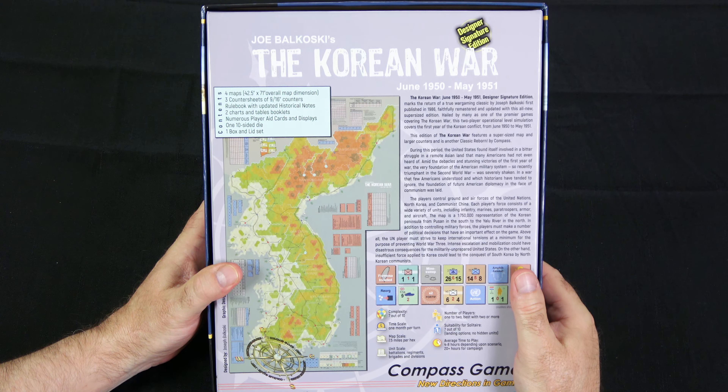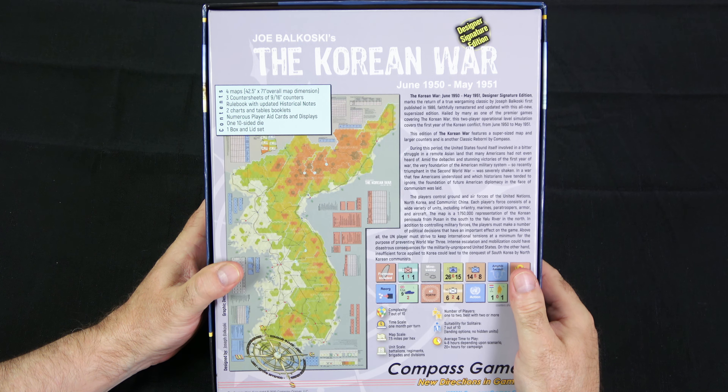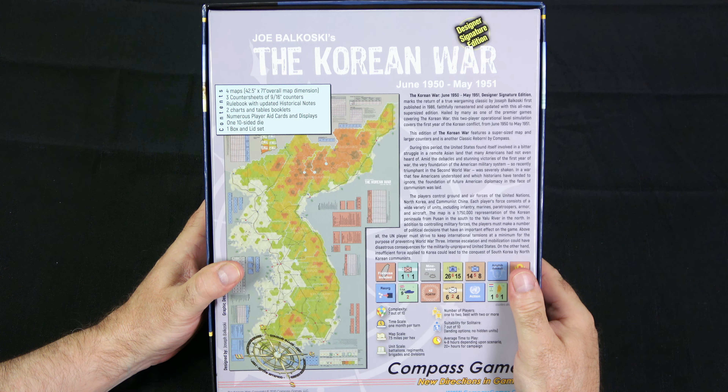The contents include four maps with an overall dimension of 42.5 by 71 inches, three counter sheets, a rulebook, two charts and tables booklets, numerous player aids and displays, and one 10-sided die. The game is rated a complexity of 7 out of 10. Timescale is one month per turn. Map scale is 7.5 miles per hex. Unit scale is battalions, regiments, brigades, and divisions. It is listed for two players, best at two or more. Suitability for solitaire is 7 out of 10. Average time of play is four to eight hours depending on the scenario, with 20-plus hours for the campaign game.